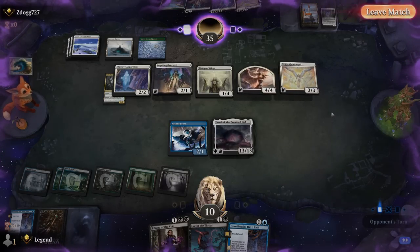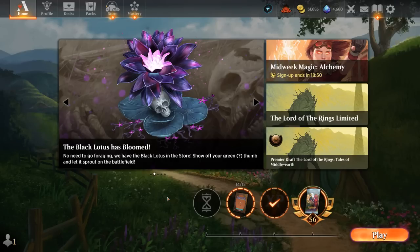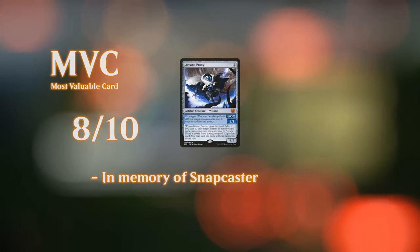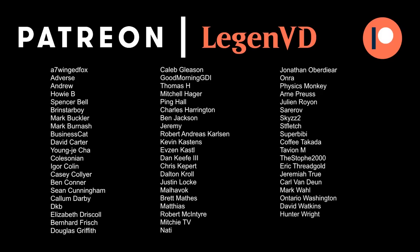We got to see the Soul Tide Delirium deck in action — it's a ton of fun with lots of decisions: early interaction, what to Traverse for, what to get back with Arcane Proxy, sequencing Founding the Third Path, managing planeswalkers, and Grim Flayer surveils. It's not a fine-tuned tier-one meta deck, so you'll have an uphill battle against more optimized builds. But it has flexibility — especially in a best-of-three sideboard where you can tutor tools up with Traverse the Ulvenwald. That's a good sign for any midrange strategy. Thanks for watching, and have a nice day.